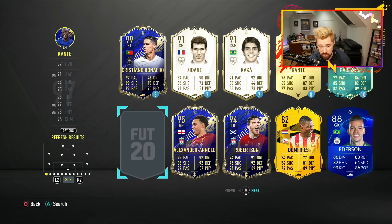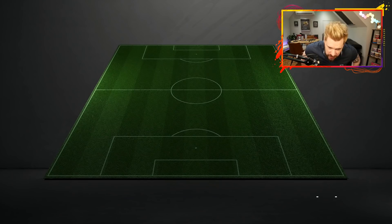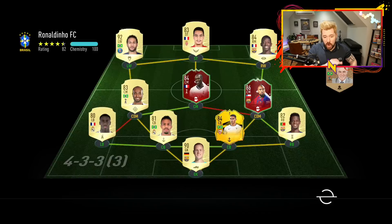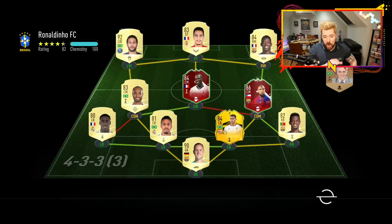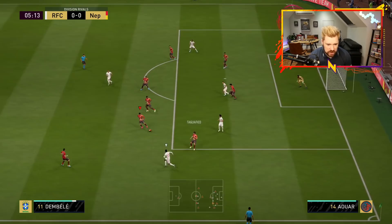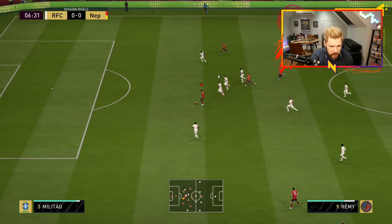Into the game we go — we come up against a 4-3-3. He's got a pretty nice squad but some basic players: Lucas, regular Ben Yedda, Militao, Mendy. Generally a low-end team — this would have been great six or eight weeks ago. We've got Remy up front. There's Remy, there's Ben Yedda, back into Remy — oh, Remy is through! What a save from Ter Stegen. Maybe I should have finessed that.